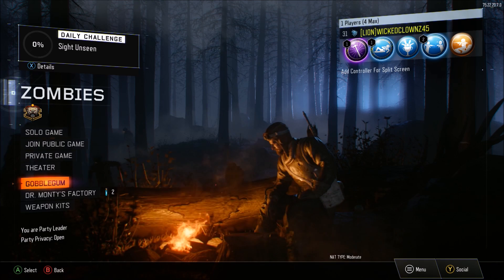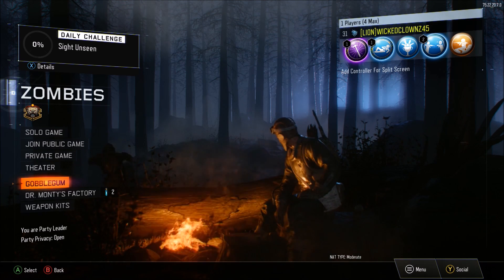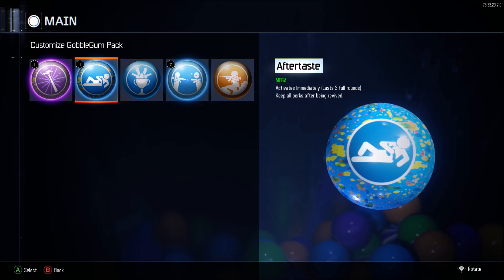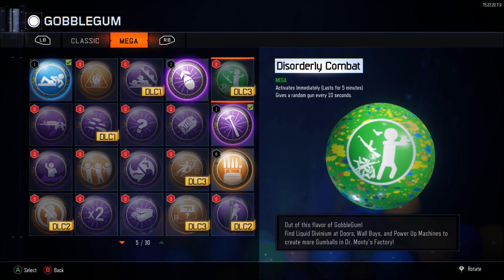I went to take a look at it and there's a couple new things that I find interesting over in the zombie section, which I have not seen a lot of people point out yet. So if you go over to Gobblegum, go to Customize Gobblegum and switch out a gum — let's say Aftertaste — you'll see DLC 3. There's a new one that says Disorderly Combat.